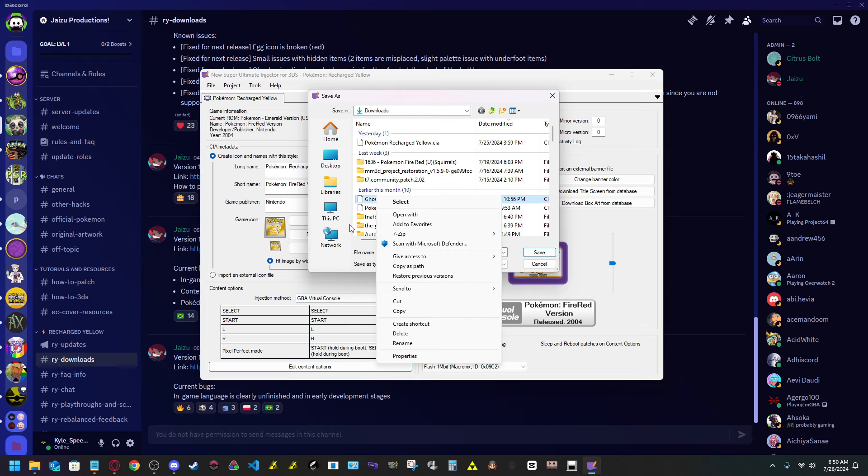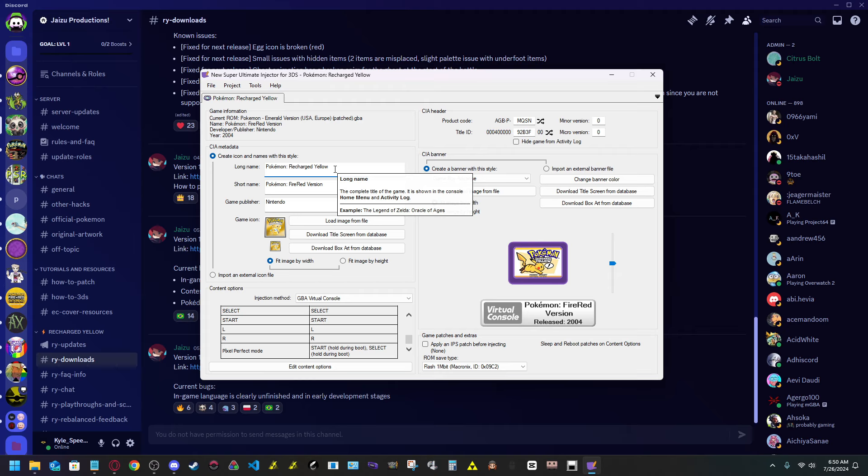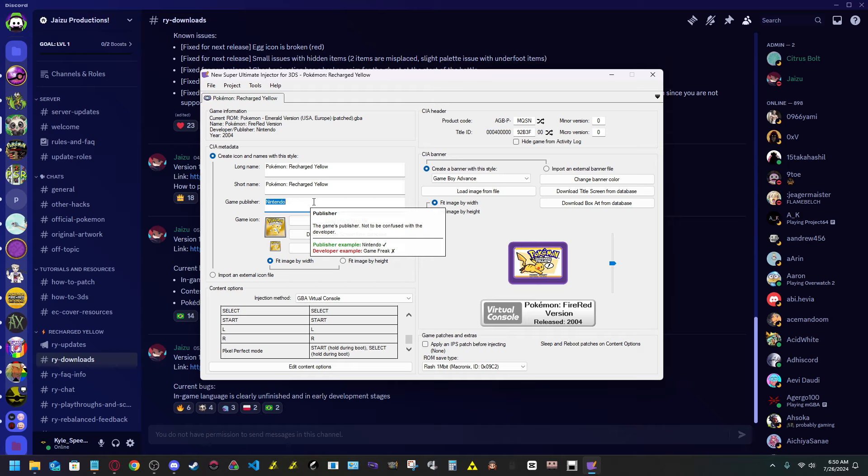Then hit 'Project Export CIA.' This is where the naming matters — whatever name you gave it before, you want it named the same here. I'm actually going to make a new one now, just because the version I had was made by someone else in the community.